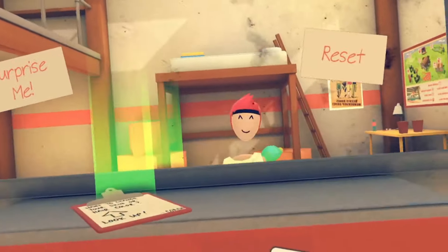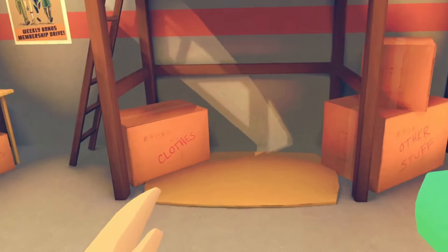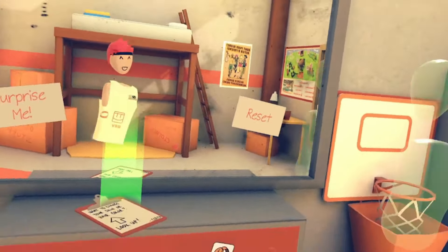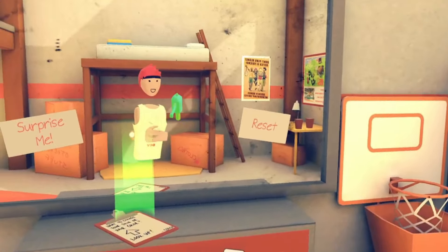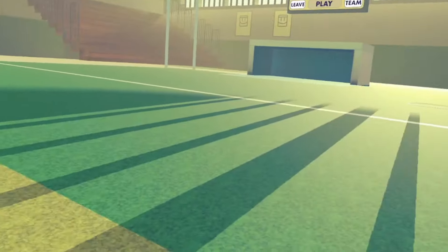So if you play Rec Room on VR, you'll know what I'm talking about. When you drop stuff, you normally click B or Y to drop it. But in this version, if you press B or Y, it's the teleport button. So to drop your Maker Pen or whatever locked object you have, you have to click down on the thumbstick.